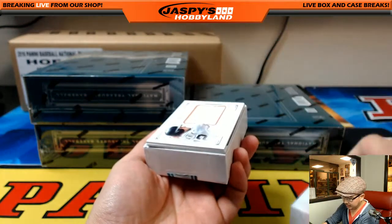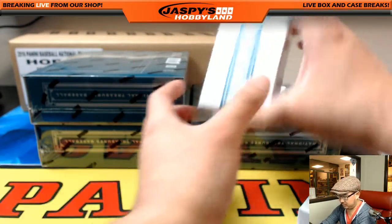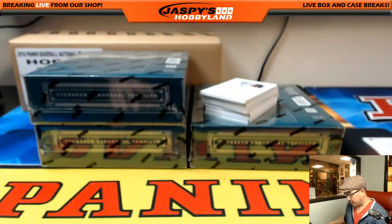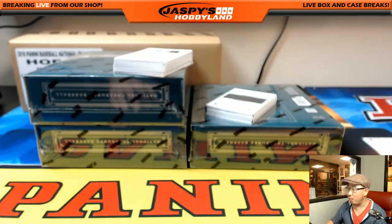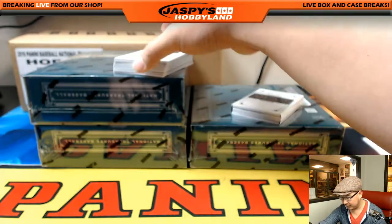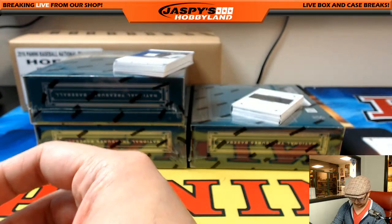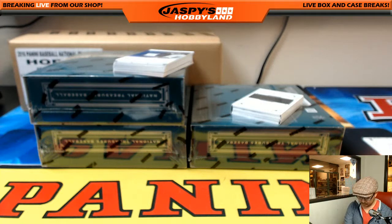In breaks like this, it's one of those things where all it takes is one. There's a 38 out of 49 quad player materials book coming up. 52 out of 99, Joe Panik, Colossal. The Joe Panik going out to Mike Carlosi. Nice.